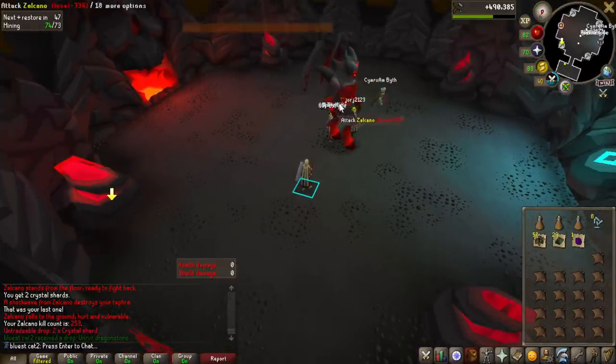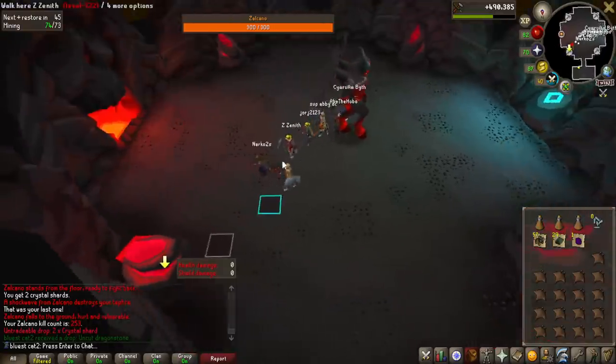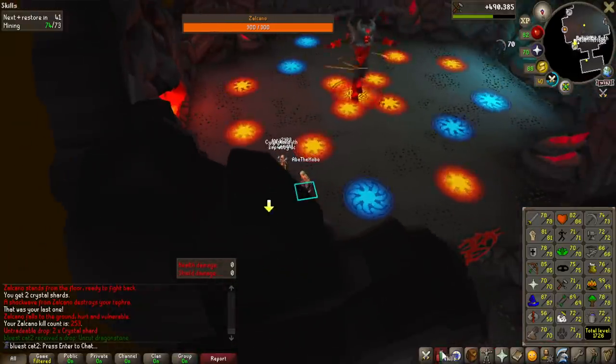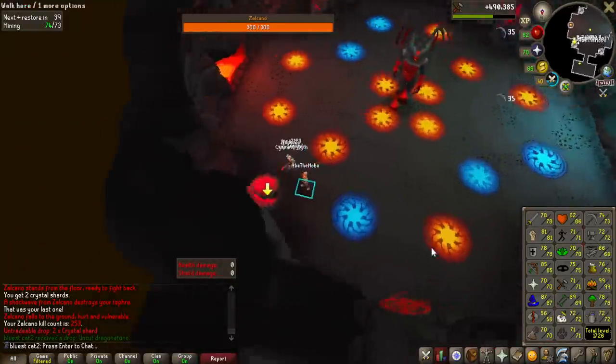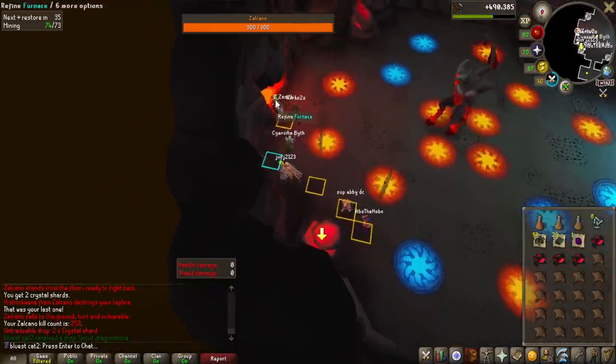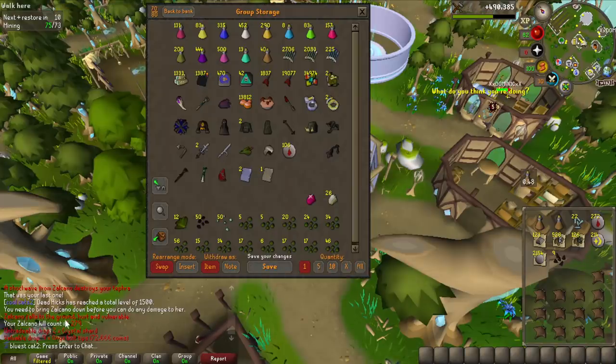I finished with 490,000 crafting experience from all the gems and I got to 71 and pretty close to 72 — so pretty nice experience from that. I'm going to get 300 KC here now, at 279 KC right now. And look at the storage — the first thing is the molten glass which Nick just gave me. He had a bunch and this should be enough for 78, so I'm going to finish that after I get 300 KC.